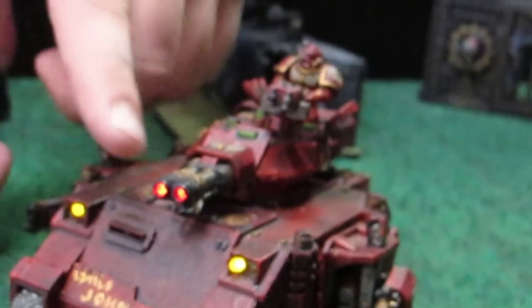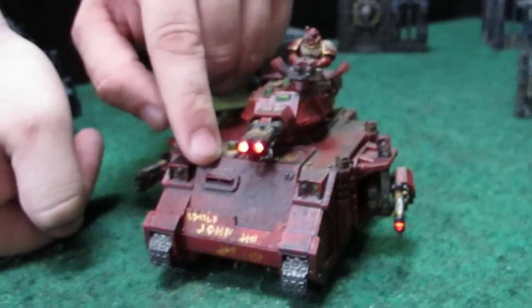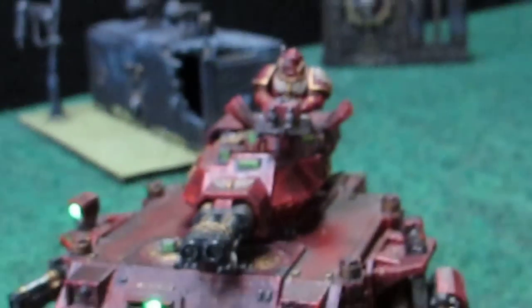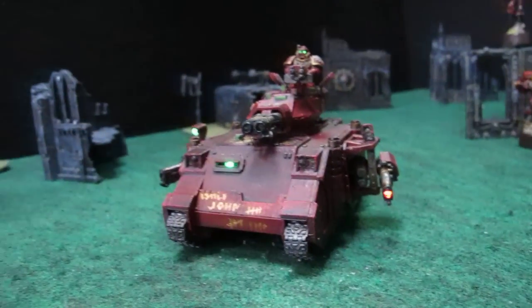I have built-in lights on all the barrels of the weapons, built-in lights for the actual headlights, and a green light for the eyes of the gunner inside. The gunner's eyes light up green, as well as these two spotlights, which also light up green. They randomly switch off about every eight seconds or so to a different effect.